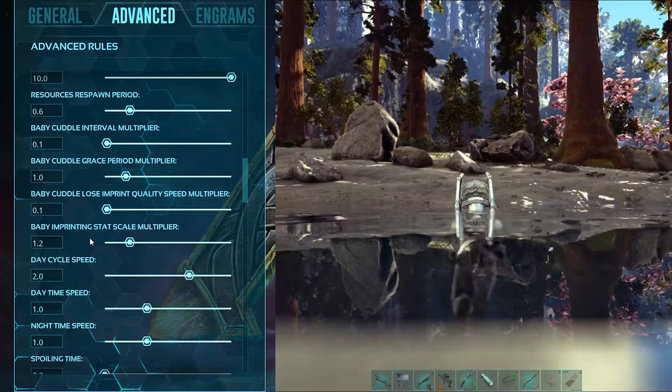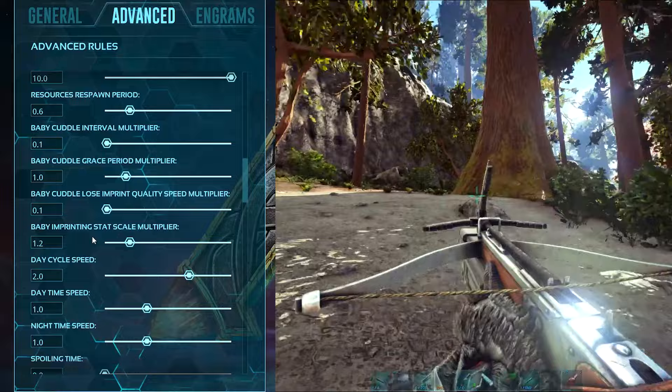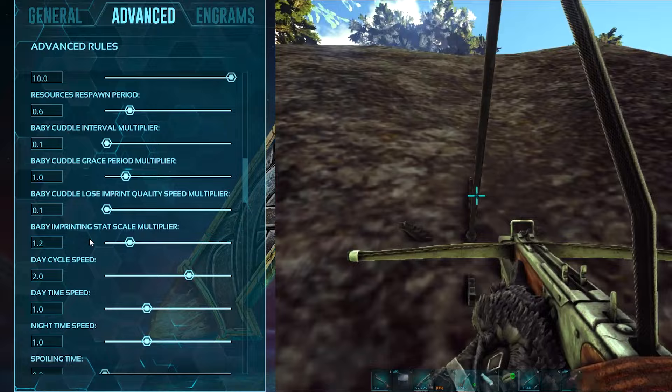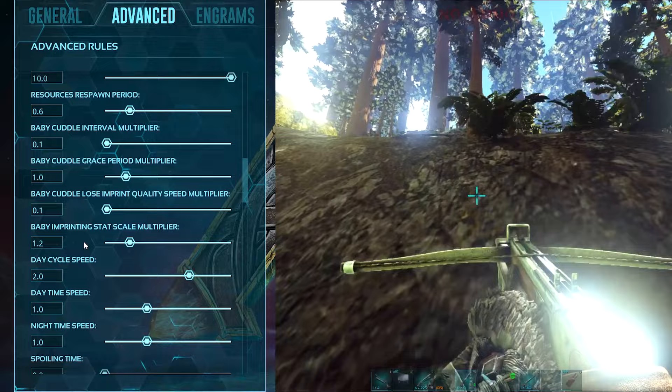Baby cuddle lose imprint quality speed multiplier is set to 0.1. The baby imprinting stat scale multiplier affects the strength of an imprinted dino — by default it's 1, but I've set it to 1.2, which is a slight boost. In single player this means I don't have to mutate as long — as long as I tame them at a high level with good stats, they're usually fine for boss fights once babies are bred and imprinted.